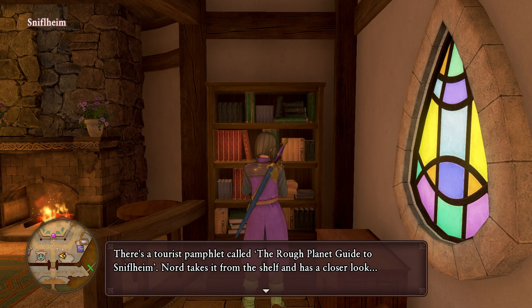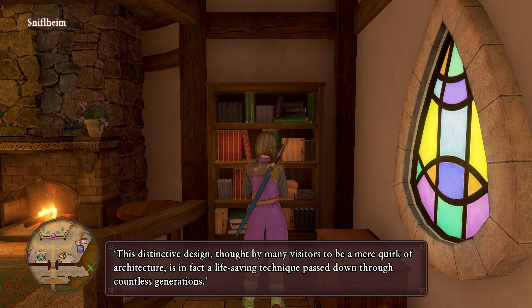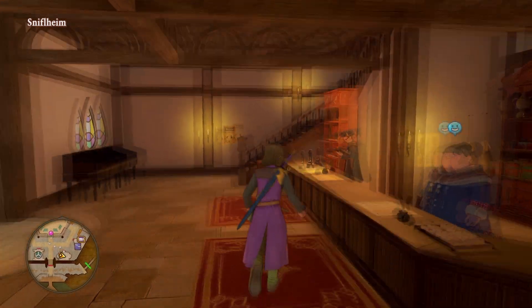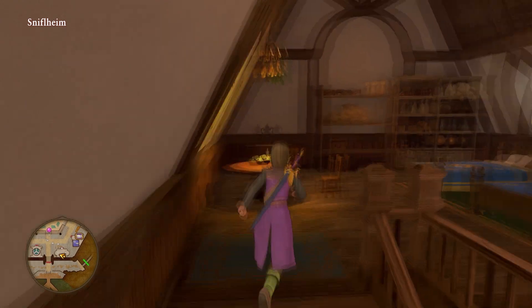We pick up a pamphlet called the rough guide to Snifleheim. Norr takes it off the shelf and has a closer look — just a little backstory on the area. Let's see if there's anything upstairs.